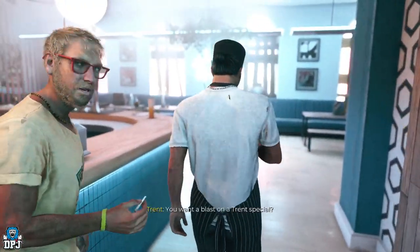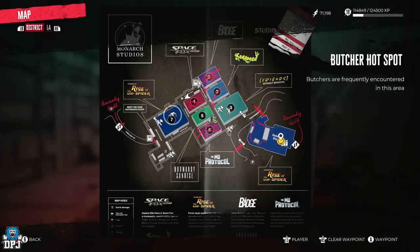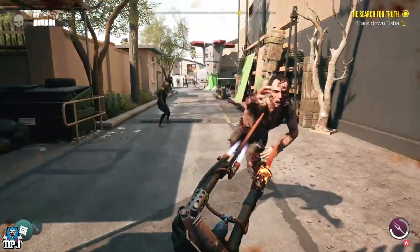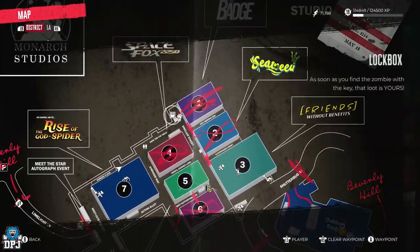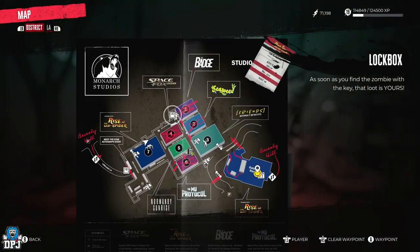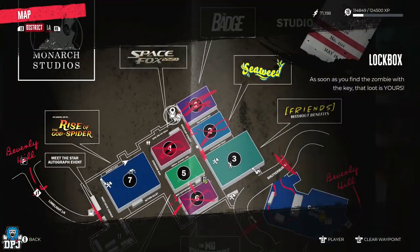Once you're at Venice Beach and have progressed a little further, make your way back to Monarch Studios. Head to this position on the map — you're looking for an enemy called the Space Fox Prop Master. Take this guy down and you gain access to a loot box using the keys he drops. Head to this nearby point on the map, open the container, and grab the gun. It really is that simple.